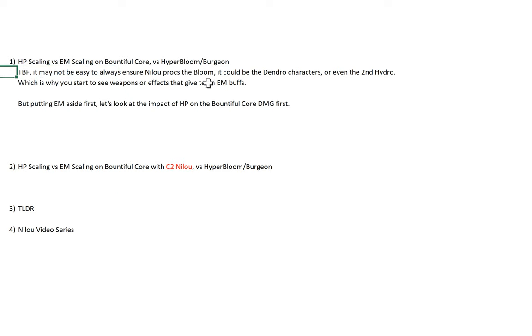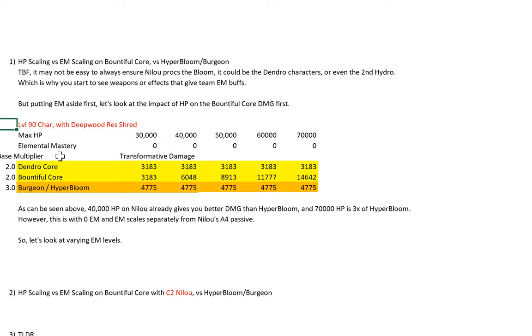We all know it's not easy to always ensure Nilo procs the Bloom — it could be the Dendro characters or even the second Hydro. That's why you start to see weapons or effects that give team EM buffs. But putting EM aside first, let's look at the impact of HP on the Bountiful Core damage. This is a level 90 character with the Oog resistance shred applied. The orange figure is the Virgin slash Hyper Bloom — I've put in both the Dendro Core and Bountiful Core so you can see the comparison of what HP does for you.